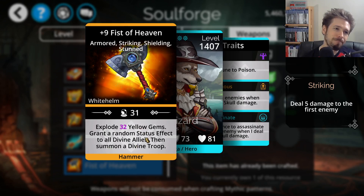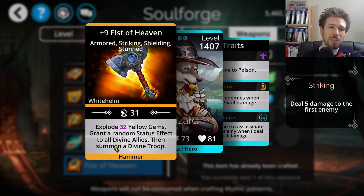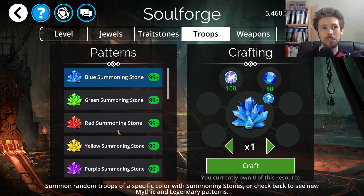Fist of Heaven is also 300 diamonds, so it's not bad. I would say Divine Protector is probably the better one over Fist of Heaven. I find myself using the Divine Protector more, though I'm not 100% sure which is strictly better.